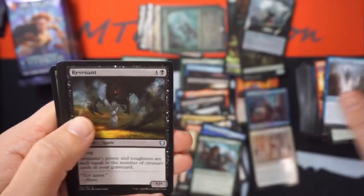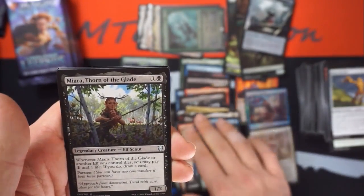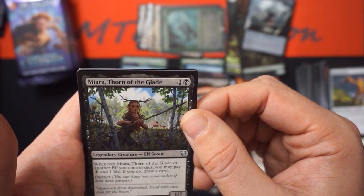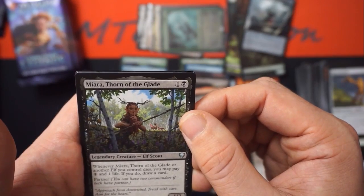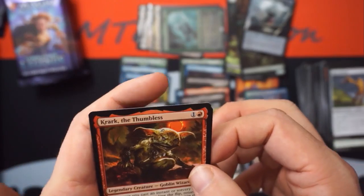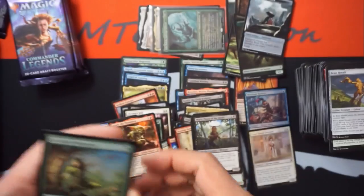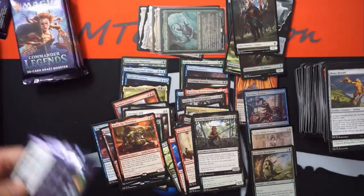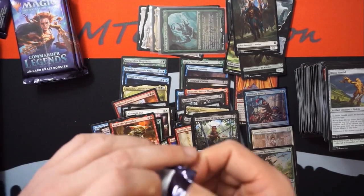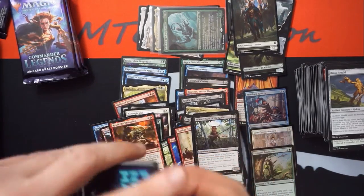Interpret the Signs, Revenant, Brass Herald, another battle bond land — that's the first one from your box. Miara, Thorn of the Glade — when this or another elf you control dies, you may pay one life to draw a card. Crack the thumbless — yes, I am the school's warden. Now I've opened one as well, so the race is who opens the first etched foil one.